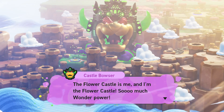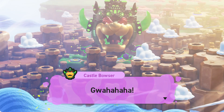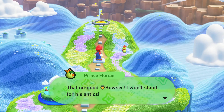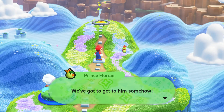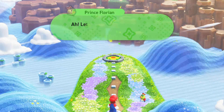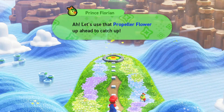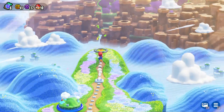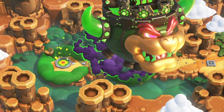The Flower Castle is me and I'm the Flower Castle. So much Wonder power. I can feel myself getting stronger and stronger and stronger. Let me feel what will be mine. That is my impression of Bowser's voice. That's no good, Bowser. We've got to stand for his attacks. We've got to get to him somehow. I'm pretty sure his name was Prince Florian. Let's use the propeller flower up ahead to catch up. So we got here it's a propeller — what the Prince was talking about. So now go ahead and transform to a flower. So we do got a boss fight coming up for Bowser.